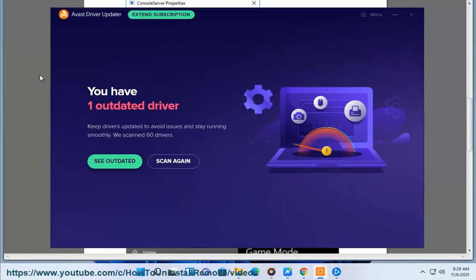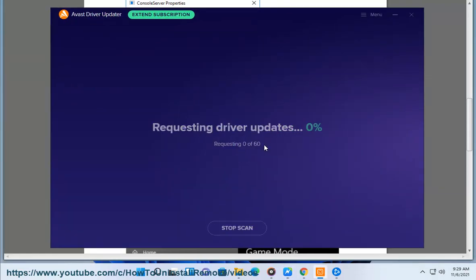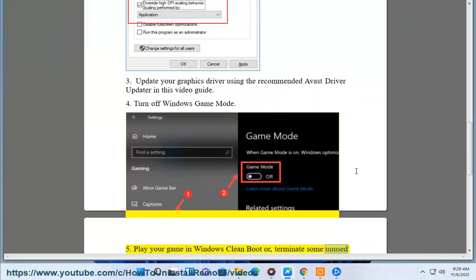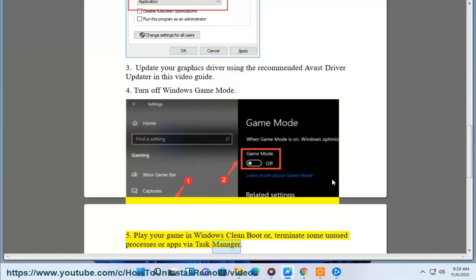3. Update your graphics driver using the recommended Avast Driver Updater as shown in this video guide. 4. Turn off Windows Game Mode. 5. Play your game in Windows clean boot, or terminate some unused processes or apps via Task Manager.